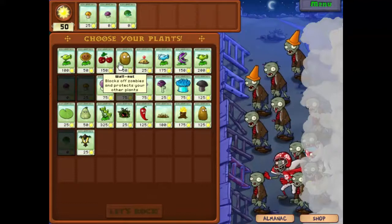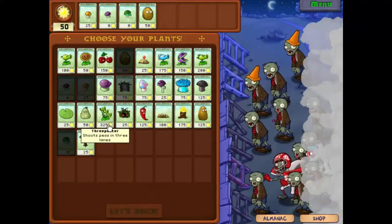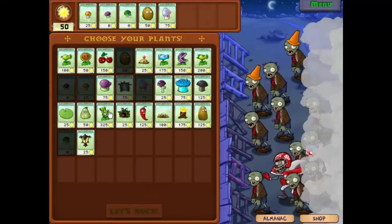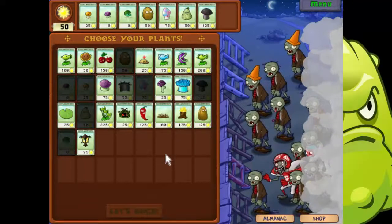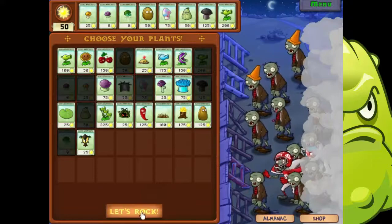The basics: we'll take the walnut, we don't need the tall-nut. For defense we'll take the hypno shroom, we'll take squash, and we'll take the doom shroom. And as usual, our upgrade will be the repeater. Let's roll.